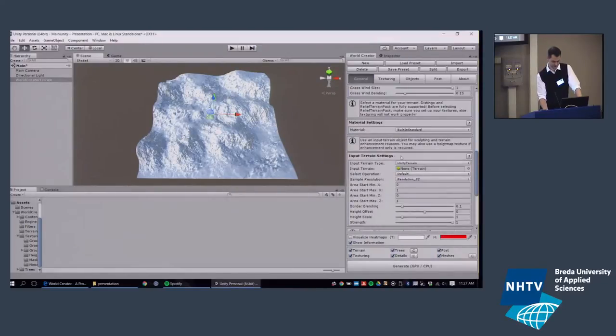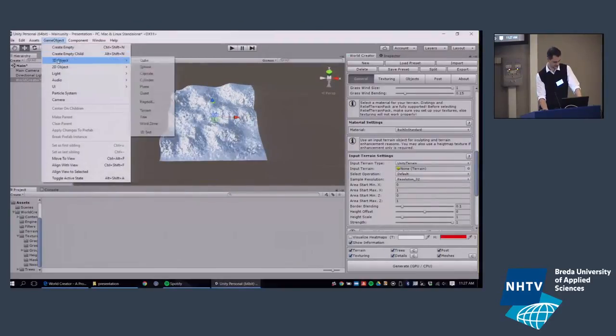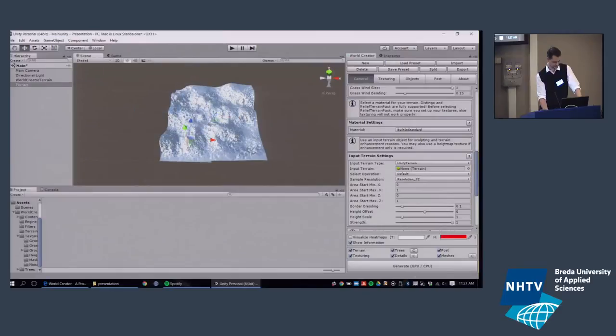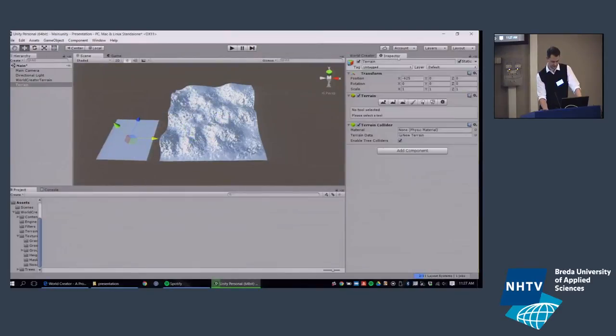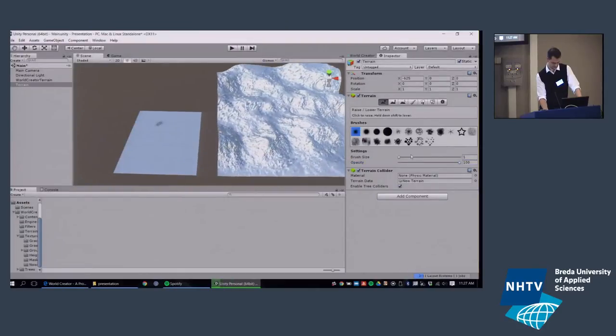Let's create a Unity terrain, then move to the sculpting tools inside Unity and paint some basic hills — like this. Everyone would admit this terrain doesn't look very realistic. So you switch back to World Creator, select it, and drag and drop this terrain into the input terrain field. You can also choose to overtake the splat maps and objects already placed on the terrain, along with textures.